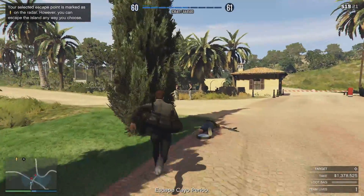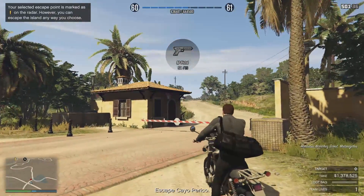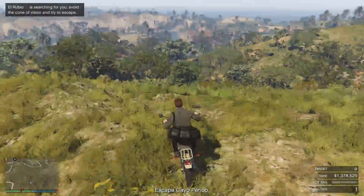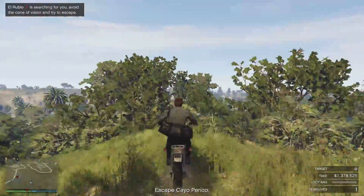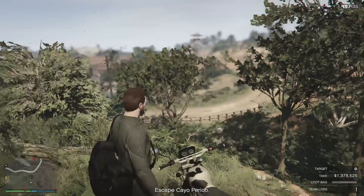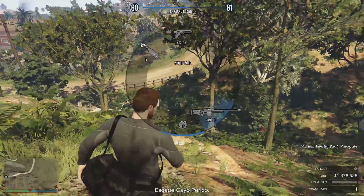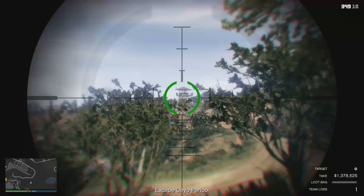We got two guys up ahead. Take out the camera once we're on the bike. Now I'm going to make my way to the cocaine I scouted out when I was initially gathering intel. Make my way through the trees — I apologize for the frames. I'm actually going to get off my bike here and deal with the sniper. That's why I bring crack shot. Wait till you have a good shot. El Rubio is going a different direction — I think I'll be fine.